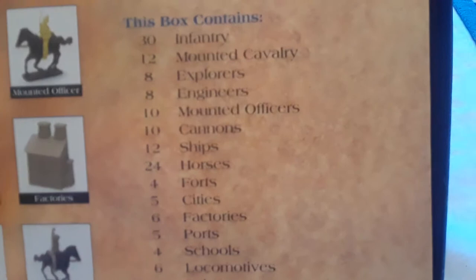So it's incomplete. But for like a dollar or two, I can't complain — it's a few more miniatures. It would have been cooler if it was all there. At first I thought it was all there, but looking through it now, the only things I see are the infantry, mounted cavalry, explorers, engineers, mounted officers, cannons, and ships. So it has all that, plus the horses too.